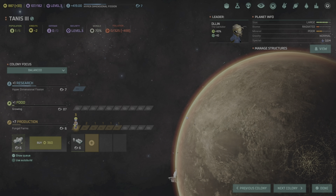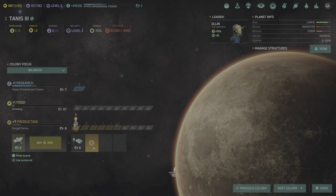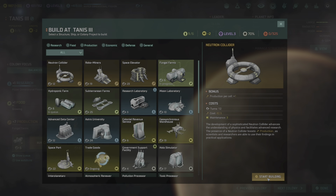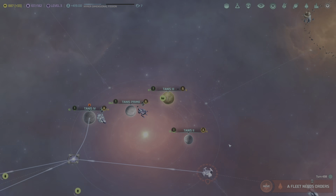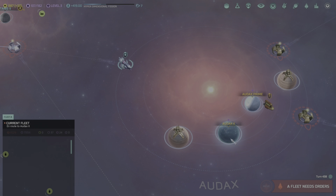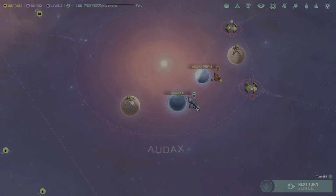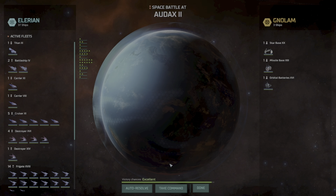The Barathi want a non-aggression pact and will give me a bunch of money for it — thanks for now, until I wipe out the Gnolams you'll be alive for a little bit longer Barathi. Tenheiser Gate 2 has grown — up to 18 population. Great Wasteland Prime has grown. Biosphere completed on Tanis 3 — now actually starting to grow population. Need to get fungal farms and then hydroponic farm next.